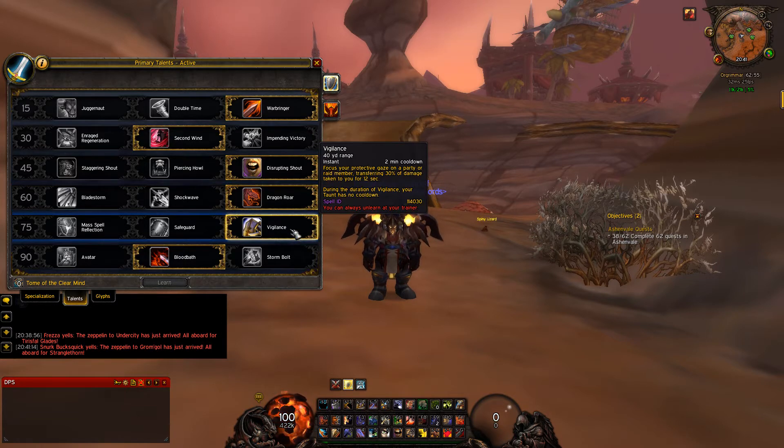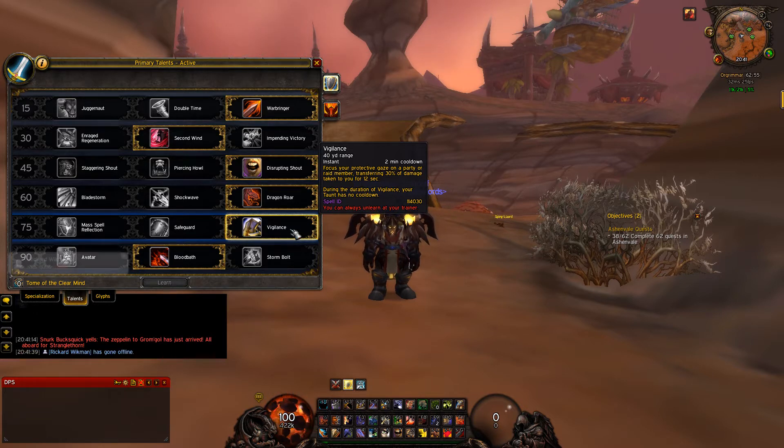Using Vigilance is a simple lifesaver actually — it's transferring all the damage taken from the raid member you put it on to you. So if they are getting aggro and you're having a hard time taunting, they'll take 30% decreased damage for 12 seconds, which gives you a lot of time to taunt if it's on cooldown.